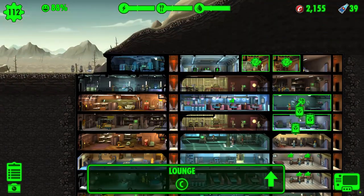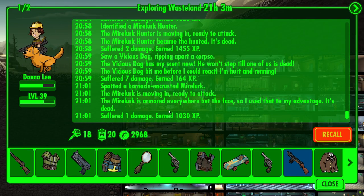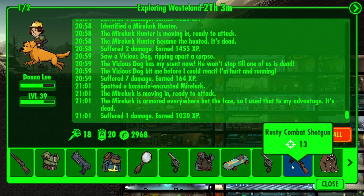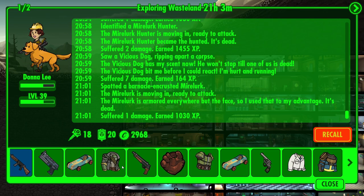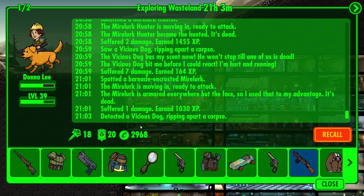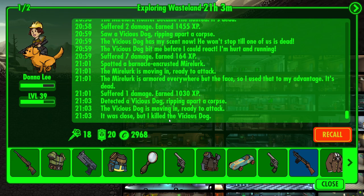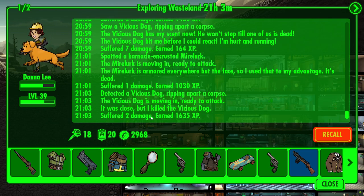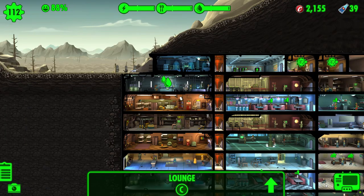Again, pumping up our caps. At the same time let's collect our Radaways and Stimpaks. Let's have a look - 21 hours, still has 18 Stimpaks. We've got a rusty combat shotgun, an armor piercing assault rifle, and quite a bit of good gear, as well as nearly 3,000 caps. She's been out for 21 hours and she's gone up to level 39. I think what we do is bring her back to the vault, because it's going to take quite a while for her to come back - but she has got a lot of caps, experience, junk and weapons.